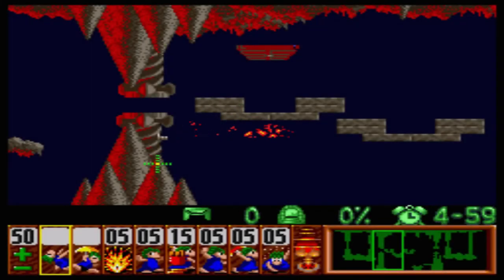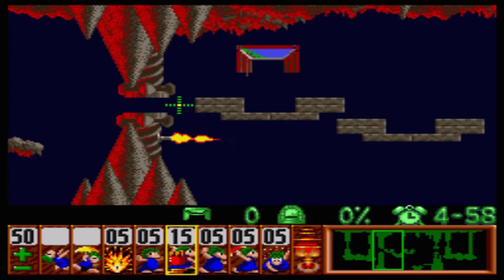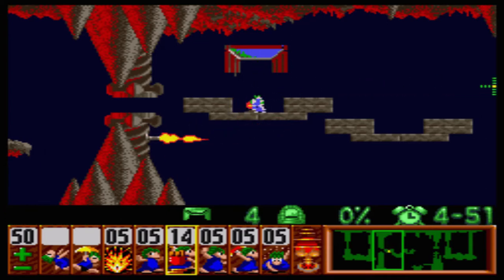We want to make a bridge to start it off, but there's not enough space right now for the lead lemming, so let him rebound. And when he comes back around, starting right here, make your bridge so that you can crawl out of that pit.